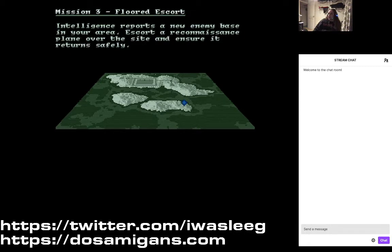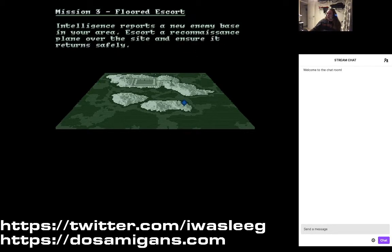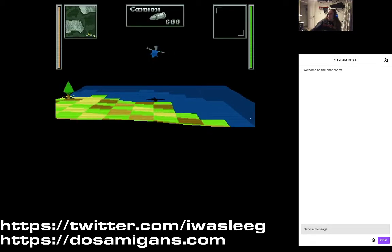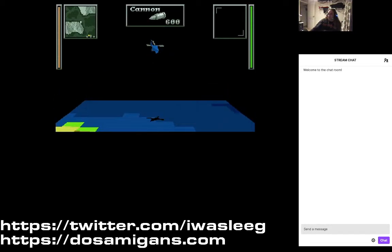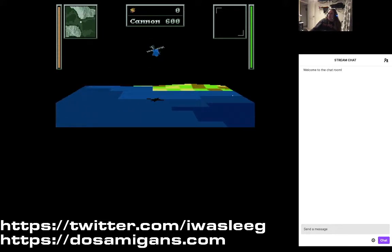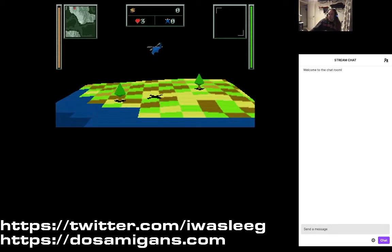Okay, so this is an escort mission. I start here — it's never made clear why I start nowhere near the carrier, but I have to escort that thing around this enemy base. What I'm going to do is not do that. I'm going to go over here and destroy everything first and then take the escort, because it's much easier to escort something that isn't being shot at.